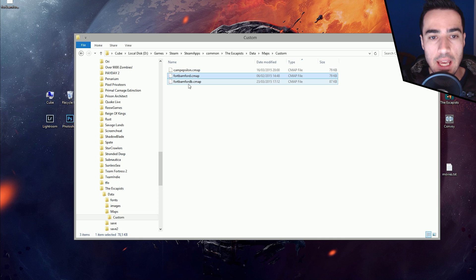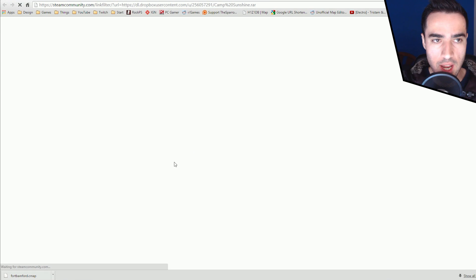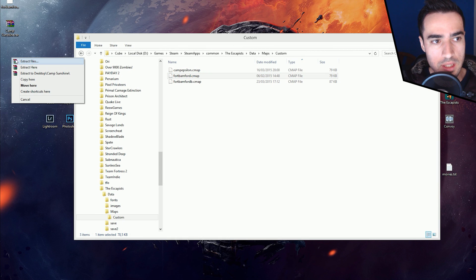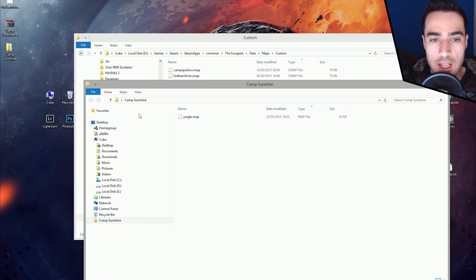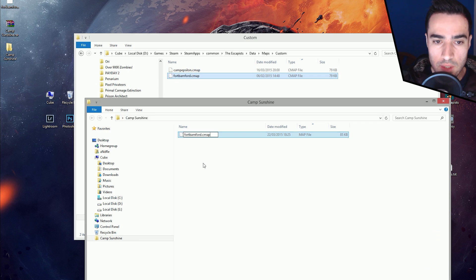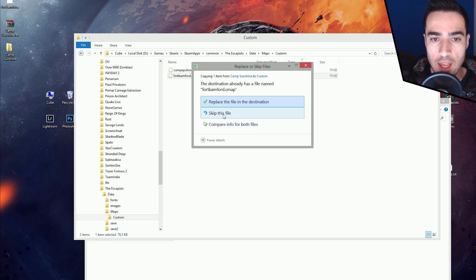If you had it already named Fort Bamford, that's not always the case. In all of these maps, some of them when you download them might have a different name — for example, Camp Sunshine might be named jungle.map. So what you want to do is extract what's inside, open the folder, and rename that map. We want to change the file type, copy it over, and replace it.